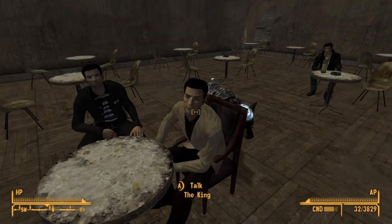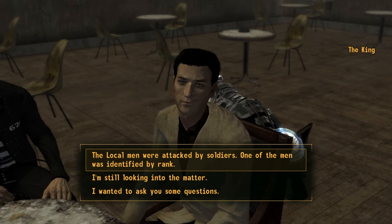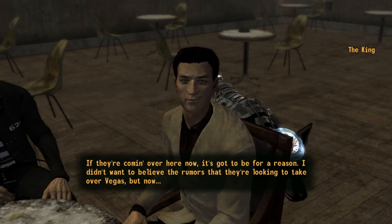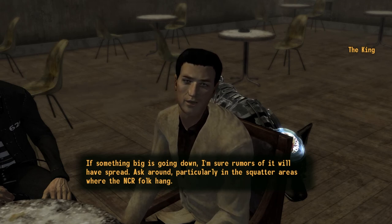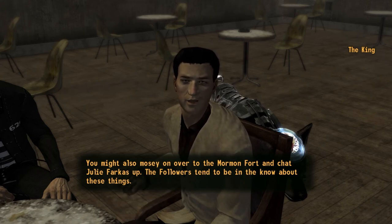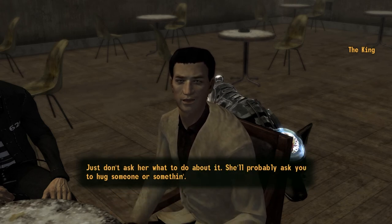I gotta tell you something, King. 'Have you found anything out or were you just here to chat?' The local men were attacked by some sort of soldier organization - one of the men was identified by the rank of lieutenant. 'Bunch of soldier boys, huh. They usually don't come around these parts since their big base is on the other side of the strip. If they're coming over here now, it's got to be for a reason. I didn't want to believe the rumors that they're looking to take over Vegas. Ask around, particularly in the squatter areas where the NCR folk hang. You might also mosey on over to the Mormon Fort and chat Julie Farkas up - the Followers tend to be in the know about these things. Just don't ask her what to do about it; she'll probably ask you to hug someone.'